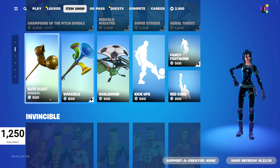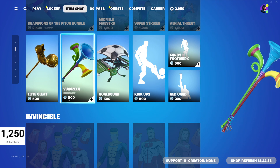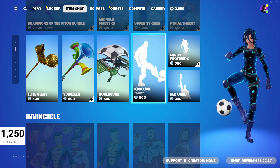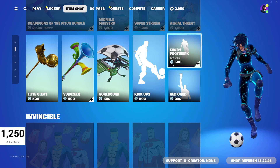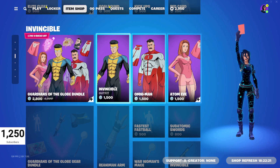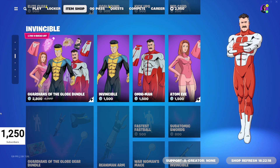And then we've got the Elite Cleat Boozella pickaxe, the Goal Bound glider, the Kickups emote, the Fancy Footwork emote, and the Red Card emote as well. And then Invincible is still in the shop — the Guardians of the Globe bundle.